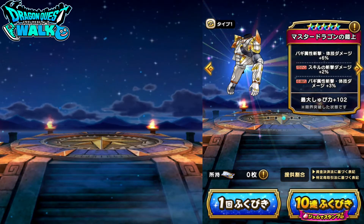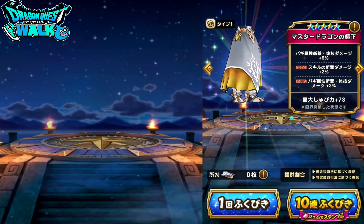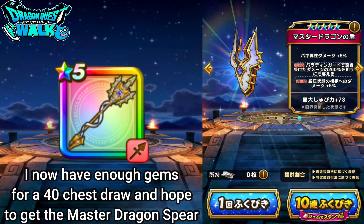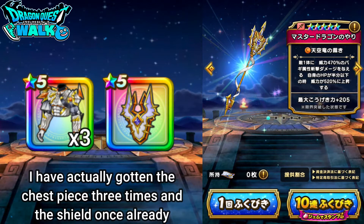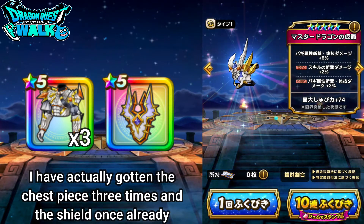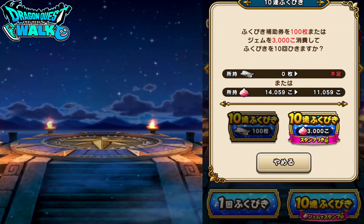Right now I only have 2,339 gems but I'm going to get some gems real quick. Alright, now I'm back and I have enough to actually do a 40 chest draw, so hopefully I will be able to get the spear. To let you know, I've actually gotten the chest piece three times and I actually have the shield. The shield actually is very good for a paladin — I might show that one day, but for now I want to do the 40 chest draw.